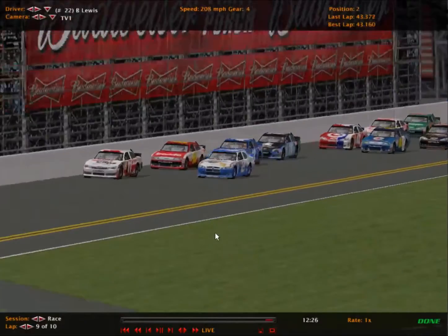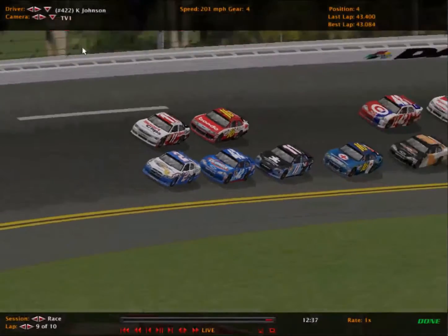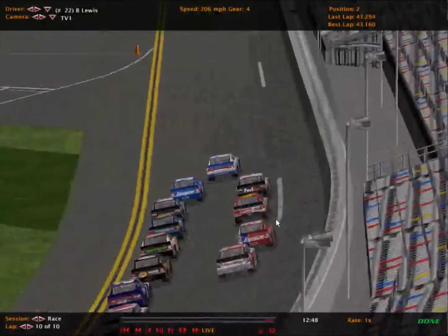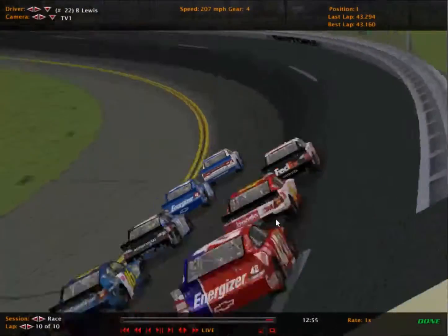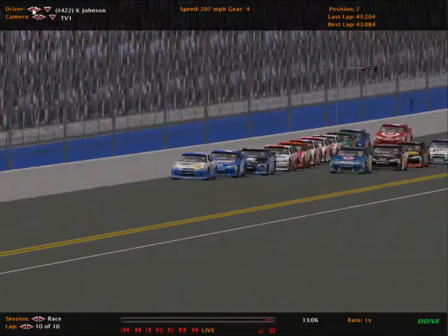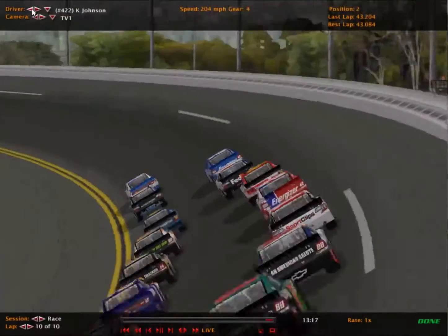Brad Lewis in the red, white and blue number 2 goes for the lead with help from Johnson and Fitzy. Coming off turn 4 — white flag is out for Brad Lewis and the number 2 Fitzwater Australia Racing. He makes the block to the 11 car, makes sure he can't get by, and gets down in time to get in front of Johnson in the 42. Coming off turn 2 — half a lap to go. Will Johnson make a move? Will Fitzy make a move? Fitzy will make a move — but probably not good enough for first. That's going to be a race for second.